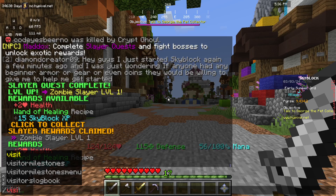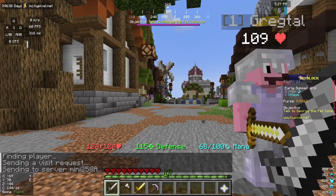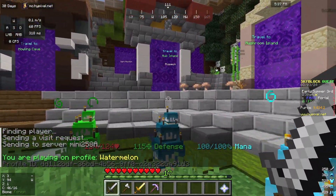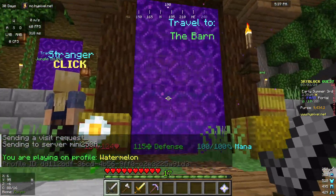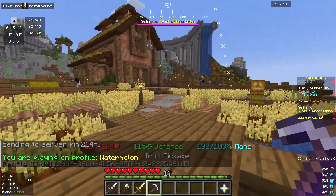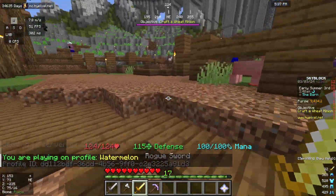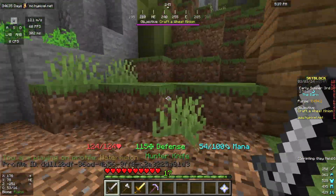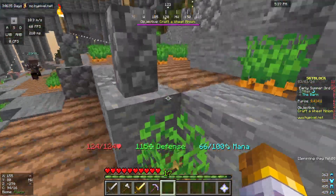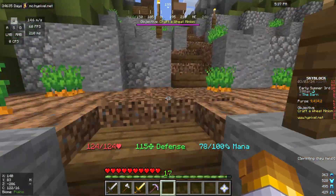I'm going to use a commonly used strategy for getting around quickly: if you type slash visit E-R-T-L, this will bring you to a player's island. They've set it up so you can head to the barn. Once I'm there, it wants me to craft a wheat minion — I don't want to do that. I want to farm carrots, which is actually quite hard since it's a popular one to farm.